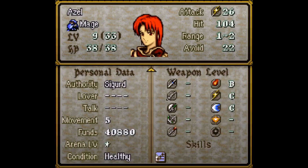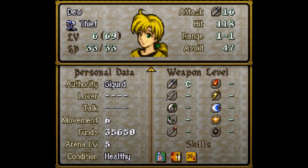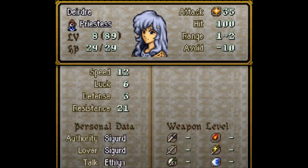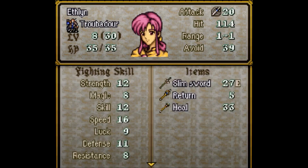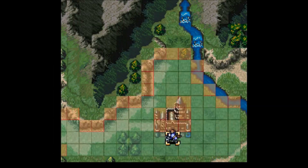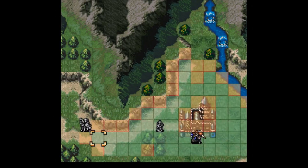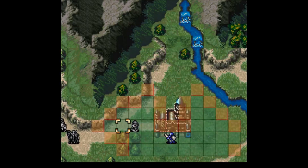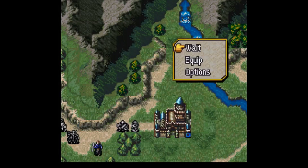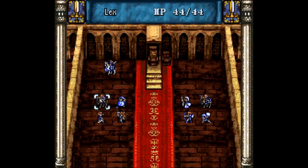Starting off, you may have noticed we have a new unit in our army — his name is Holland. Holland joins once a unit has cleared the 7th stage of the arena once. This leads to something interesting, as Holland is the 7th arena encounter that you would normally fight. But once he's defeated, he's replaced by another encounter, which is notably harder. A lot of units have trouble with the 7th arena, so it's important to decide who's going to be the one to recruit Holland.